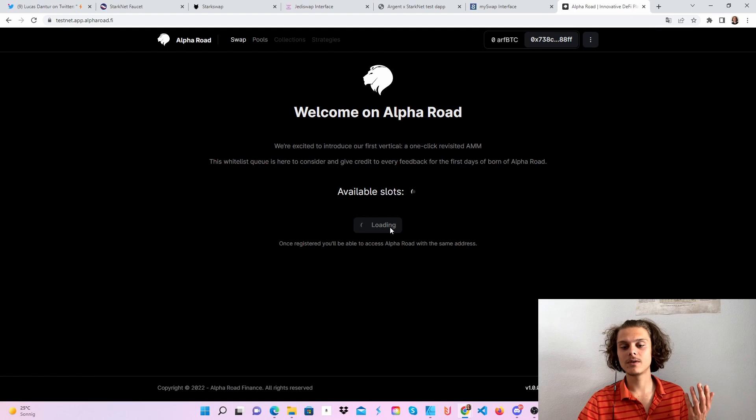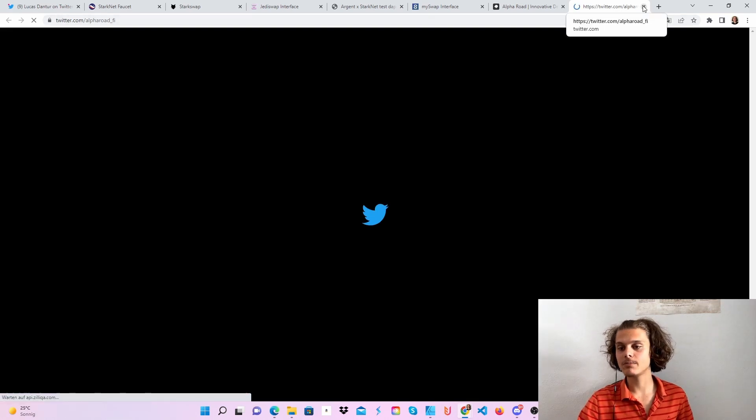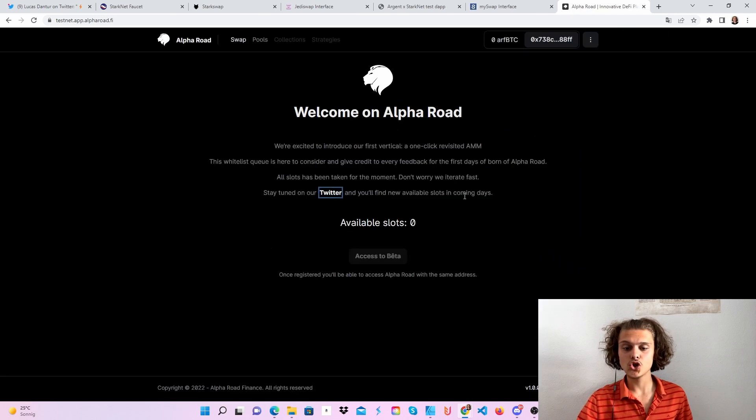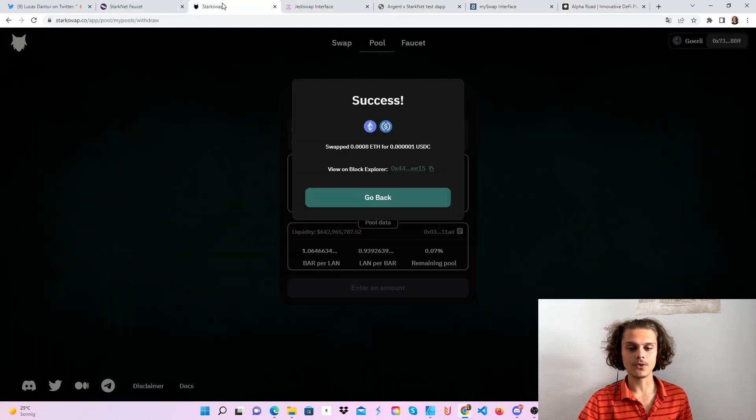The last project, which isn't available at the moment, is Alpharode. There are zero available slots for the beta — you'll just have to follow their Twitter and turn on notifications so that if they get other spots, you might be lucky and snag yourself one.